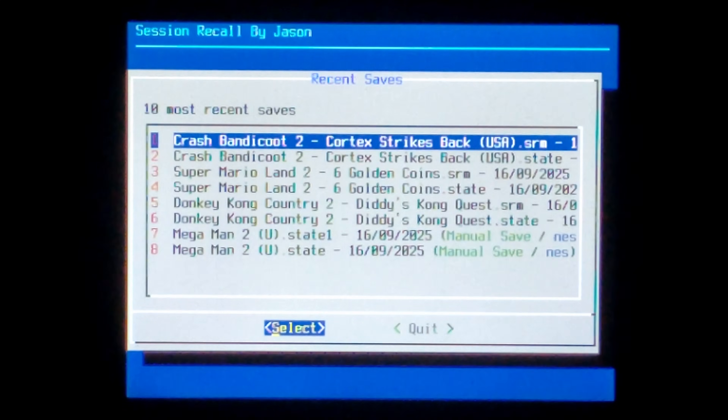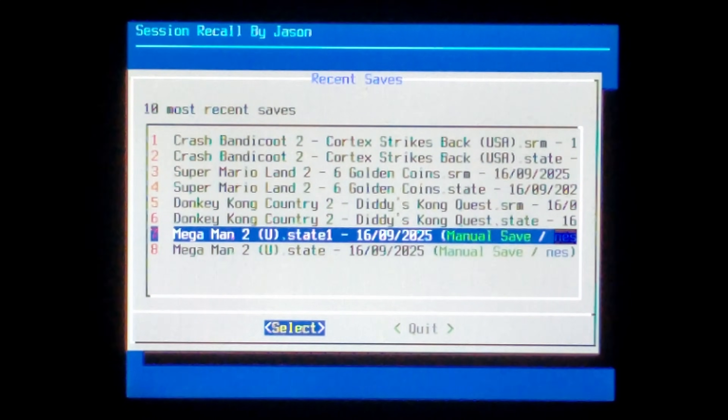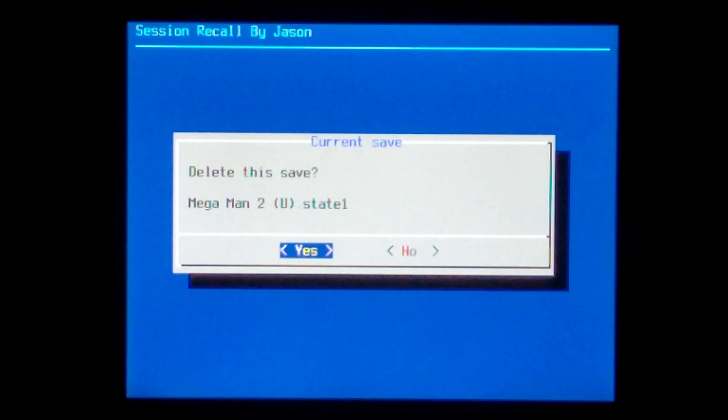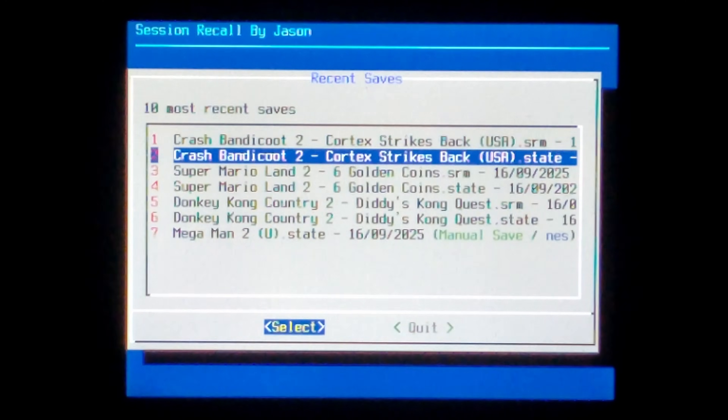We'll open it up once more. This time we'll delete our Mega Man 2 save state. I do have two save states, so we'll try and delete state 1, which is the one we just loaded. Go to delete save — it does ask you to confirm, which is good in case you accidentally select it. Go yes, file deleted. And the save is missing now, so that's good.